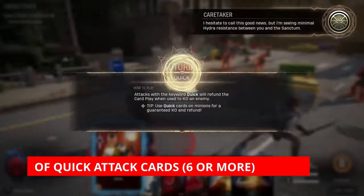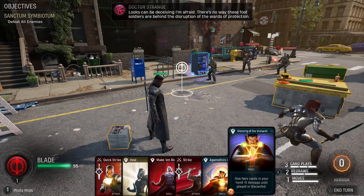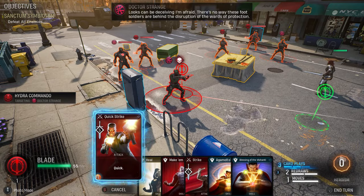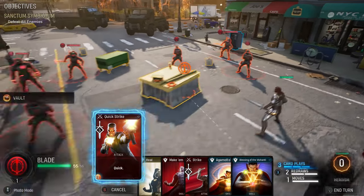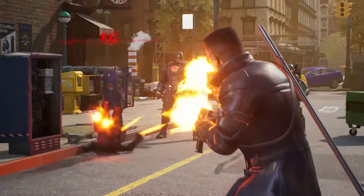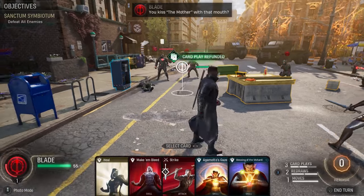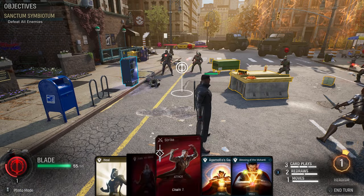Your deck should include a good number of quick cards. Quick cards are those cards that refund your card play if an enemy is KO'd — it doesn't have to be your target; it could be an enemy KO'd by another enemy or any enemy KO'd because of collateral damage. Quick cards are invaluable in the deck as they allow you to use more card plays than usual, making them the best way of managing your hand.